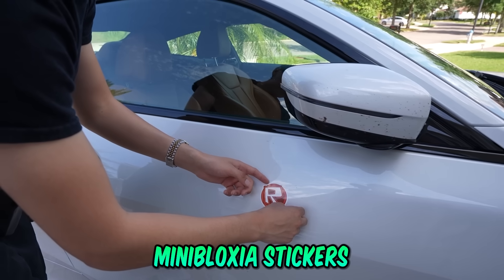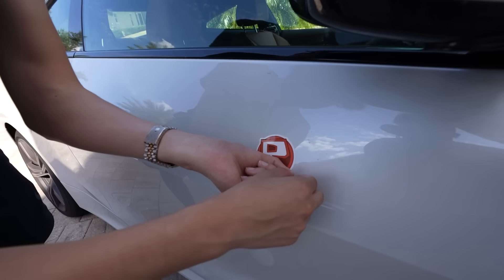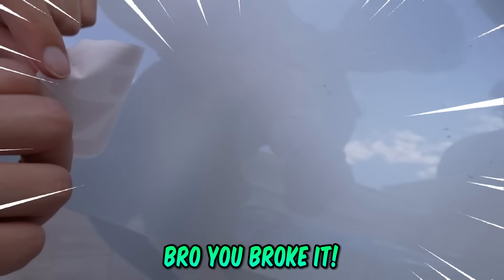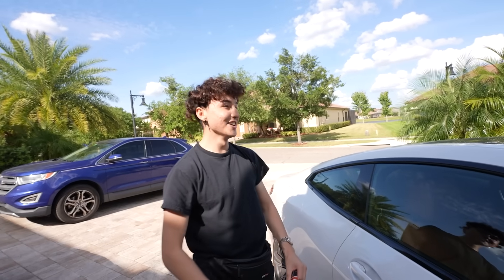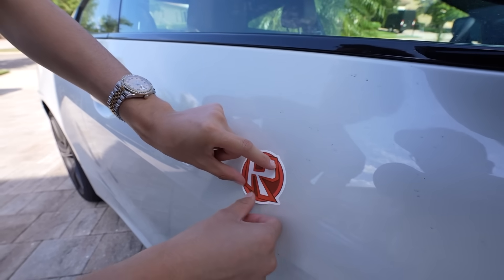The car's looking drippy right now — too many blocky stickers, it's funny. Okay, let's peel it off and see if it leaves any residue. Bro, this is kind of sticky — oh my god, is this ruining the paint? It just cracked the whole car! Okay, no, I think it's fine though. We're just gonna leave that first one on. First Roblox sticker, boom.